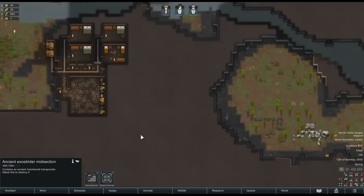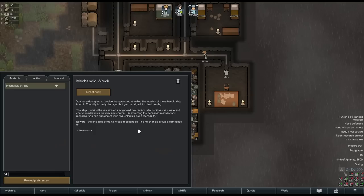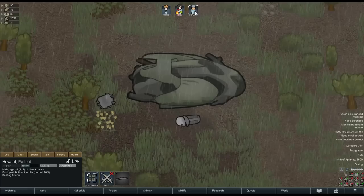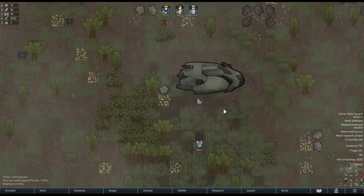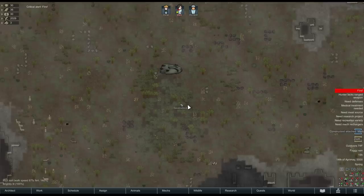In a normal start, before long, you'll get a notification of a derelict ship on your map. You can attack it, salvage the transponder from the wreckage, and then decrypt it at a research bench — doing so will trigger a quest. The quest will most likely be that an abandoned mechanitor ship is in orbit, containing the dead body of a mechanitor and some number of functional, hostile mechs. If you accept the quest, the ship crash lands on your map tile, and after defeating whatever mechanoid threat emerges, you can harvest the mechlink from the corpse and install it into your mechanitor of choice. Once you have a mechanitor in your colony, a friendly starter mech will crash at your colony already linked to your mechanitor — in our case, we got a cute little constructoid.